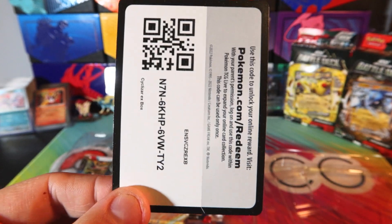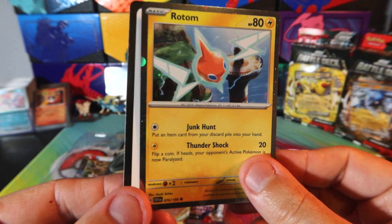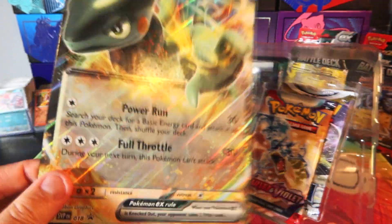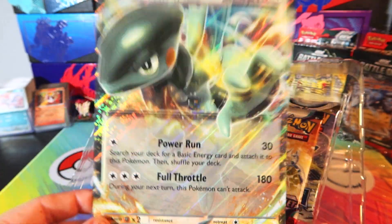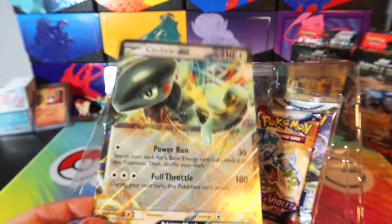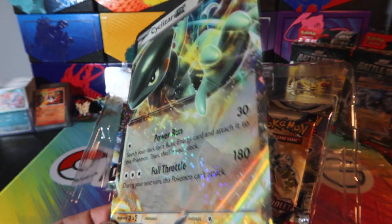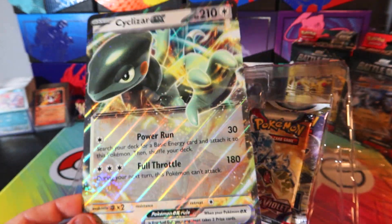Here's the code card for you guys who want to enter the Silozzar EX box into Pokemon TCG Live. With all of these Jumbo Promo boxes, you're also going to get this nice big Jumbo Silozzar EX. It is a complete direct copy of the normal Silozzar EX. The holographic pattern on the Jumbo card looks absolutely phenomenal because there's so much surface area — you can see all those stars.